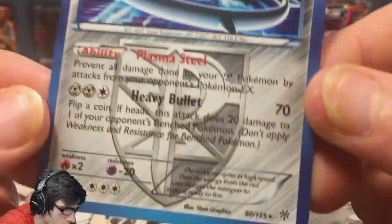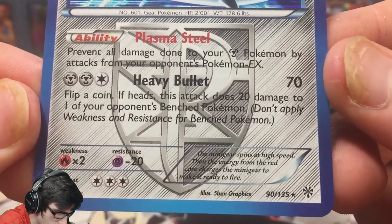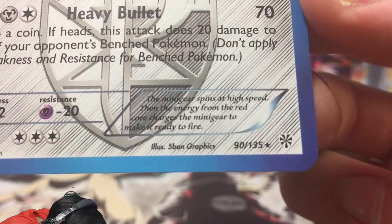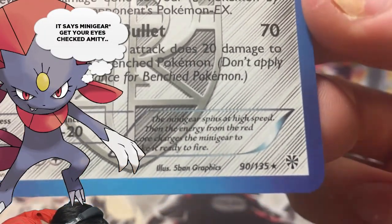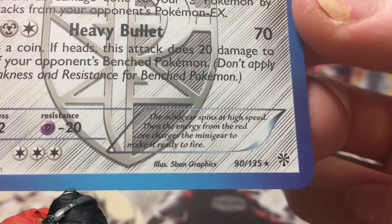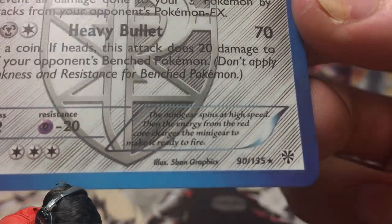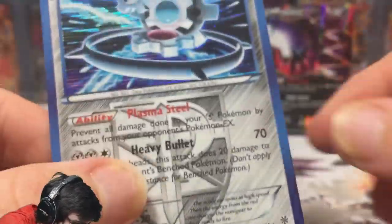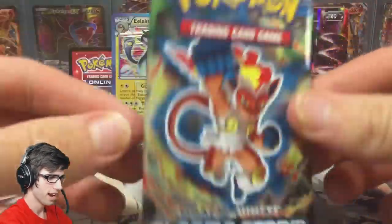The Kling Clang has 140 HP with the ability Plasma Steel and the attack Heavy Bullet. The flavor text in the corner is so hard to read with all those lines — it says something about spinning at a high speed and the energy from the red core charging the mini gear to make it ready to fire. I honestly can't read that clearly. Why would they do that? Anyway, last pack — sorry about that guys.